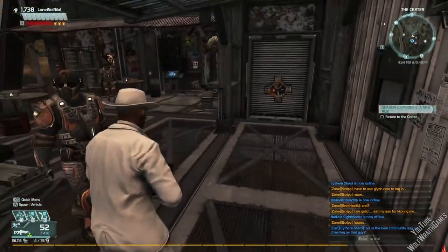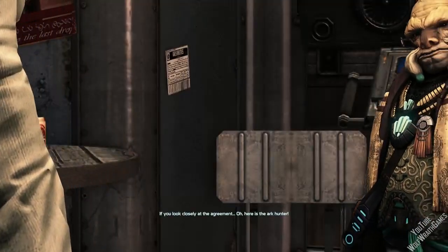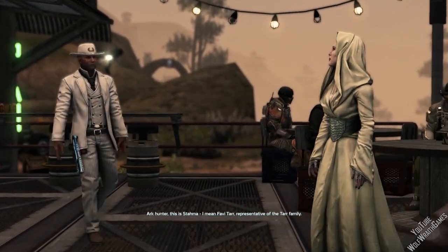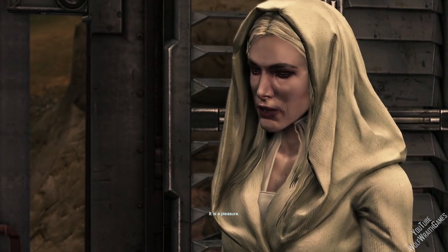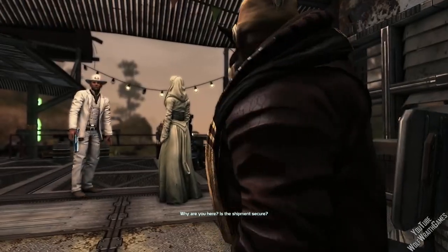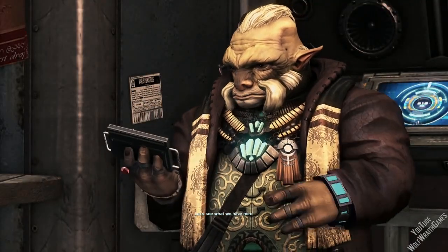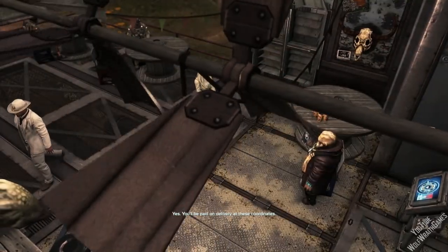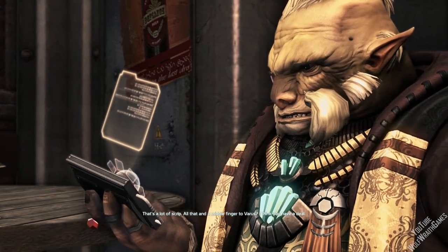It told me to come here. 'Your shipment is running late, Master Selepter. I hope this is not a sign of things to come. If you look closely at the agreement — oh, here is the Ark Hunter. Ark Hunter, this is Stamma — I mean, Avitar — who represented him from the Tar family.' 'It is a pleasure.' 'Why are you here? Is the shipment secure?' 'Seems easy enough — just four boxes, right?' 'Yes, you'll be paid on delivery at these coordinates.' That's a lot of script. 'All that, and a middle finger to Varus.' 'I think you have a deal.'